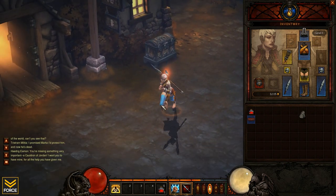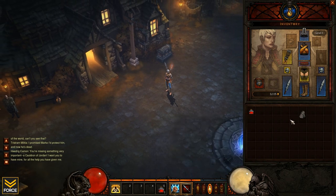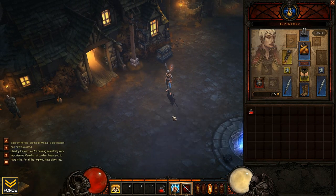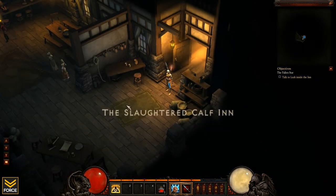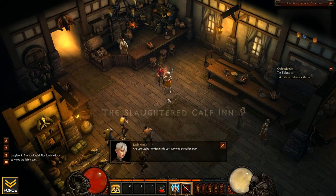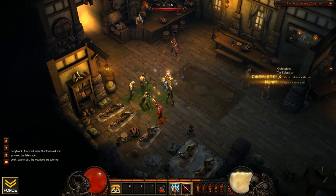Nice little hat thing you got going on there too. Looks great. Alright, so we start off with not a whole lot in terms of spells. We start off with just the Fist of Thunder, as well as Blinding Flash.